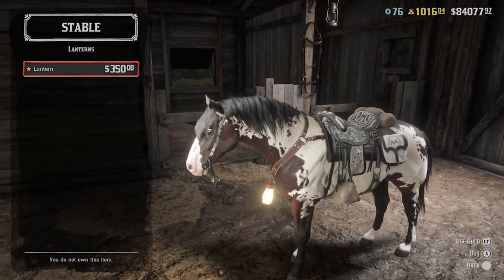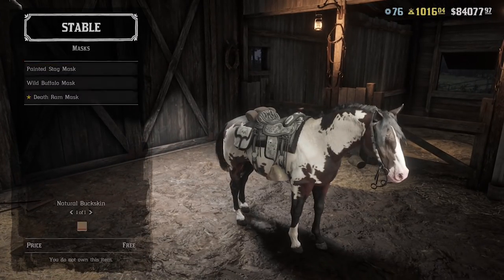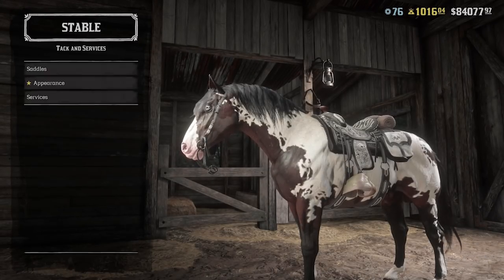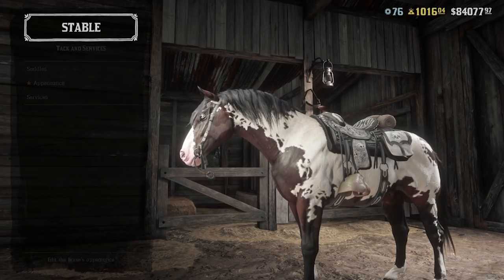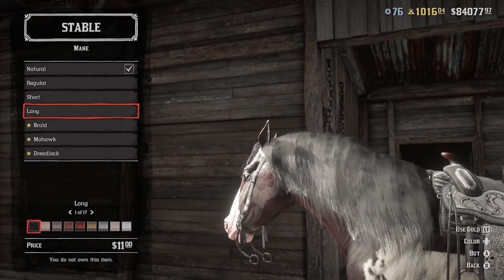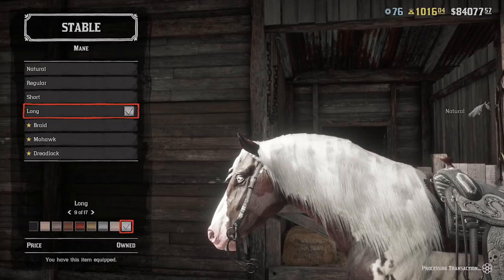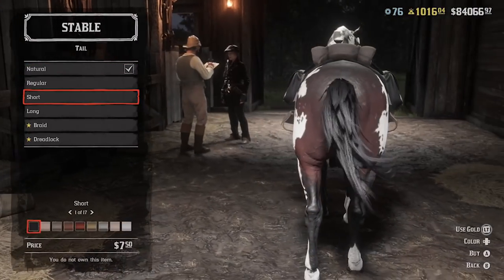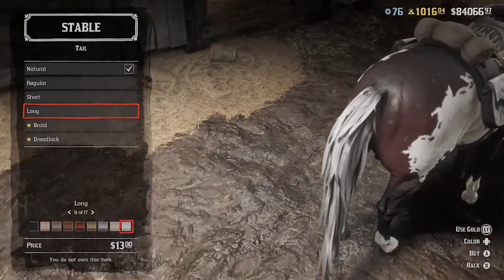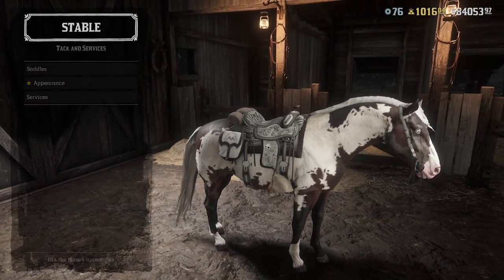I kind of want to purchase the lantern to put in the front of the horse. There's the mask, and I'm not a big fan of any of them to be completely honest — I know people find them fun, but I think that's everything for this horse. So we're going to go to the appearance and change the mane a little bit. We've got natural, short, and long — I think I'll go with the long mane. And for the tail, we're going to go with the long tail and that whitish color. I think that looks really good.